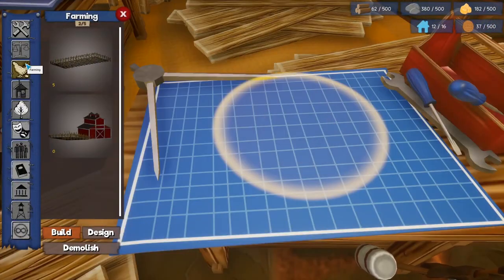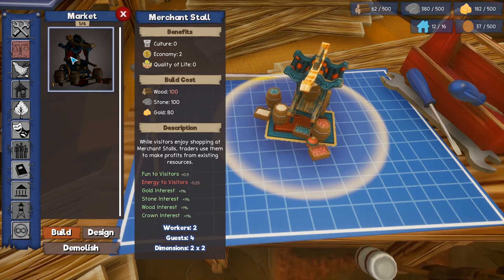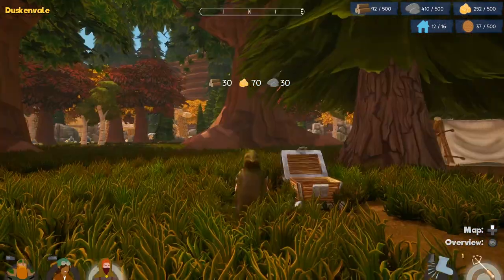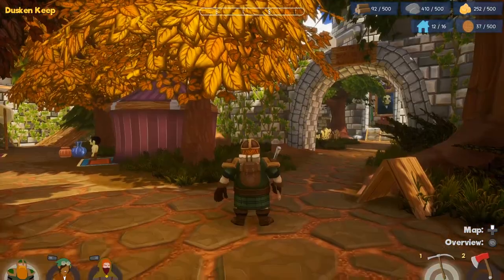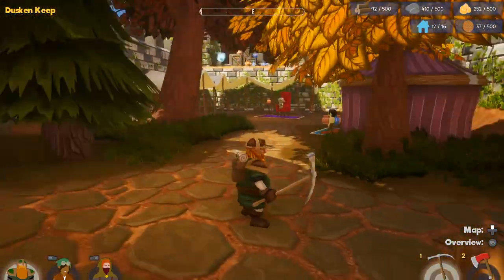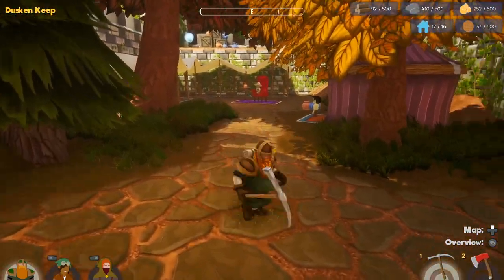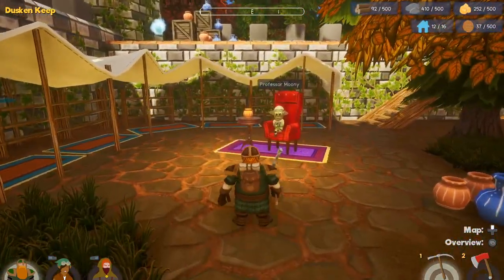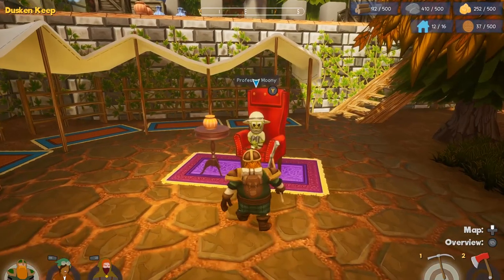I wanted to build another market stall. Do I have enough resources? I don't have enough wood. Let's jump to our resource gatherer. While this guy was out gathering resources, he found a couple of artifacts which I need to bring to someone. There's a spirit up there — oh, there's too much to do!